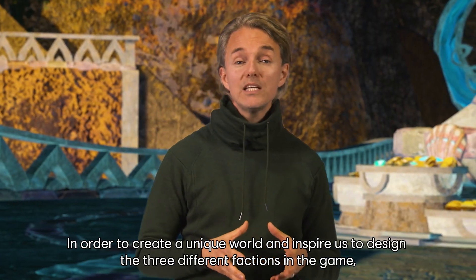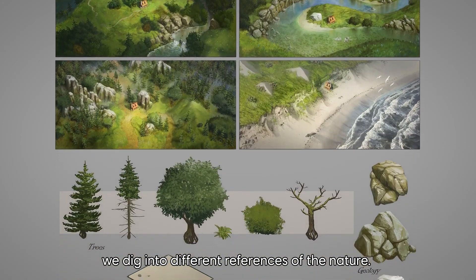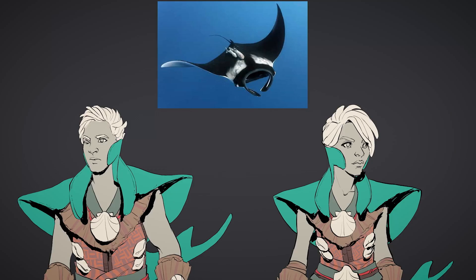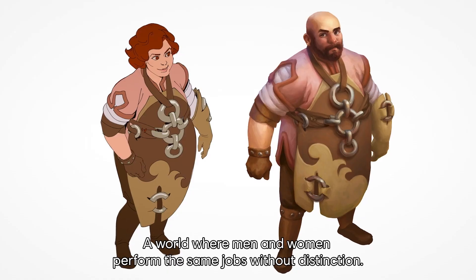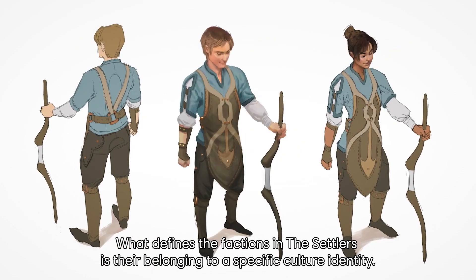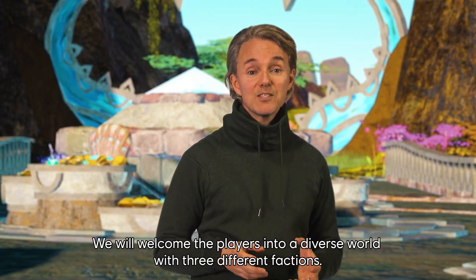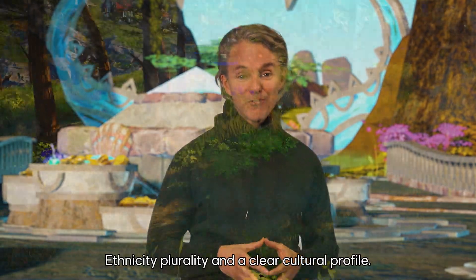In order to create a unique world and inspire the design of the three different factions, we drew from different references in nature: trees, mushrooms, flowers, animal patterns, termite houses and cultures of the ocean. We wanted to create a diverse world, a world where men and women perform the same jobs without distinction. What defines the factions is their belonging to a specific cultural identity — a clothing, manufacturing or architecture style, but definitely not skin color. We will welcome the players into a diverse world with three different factions, ethnicity, polarity, and a clear culture profile.